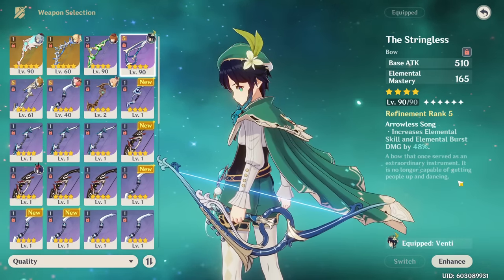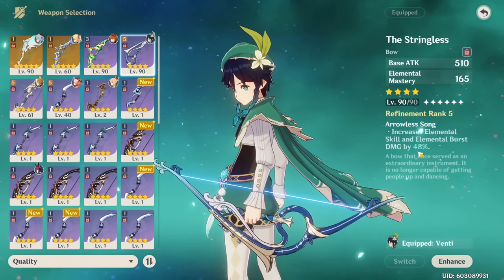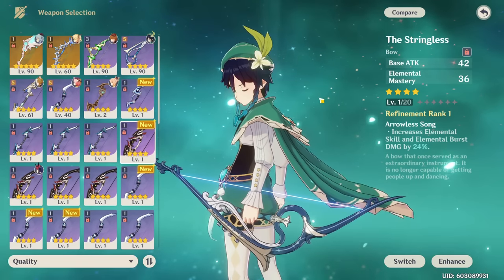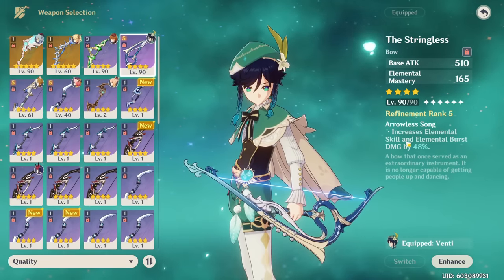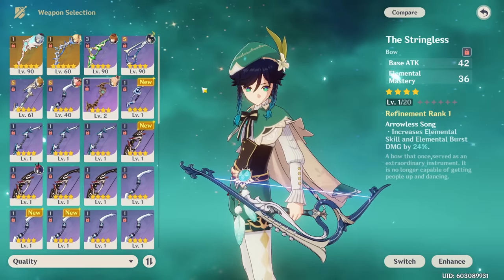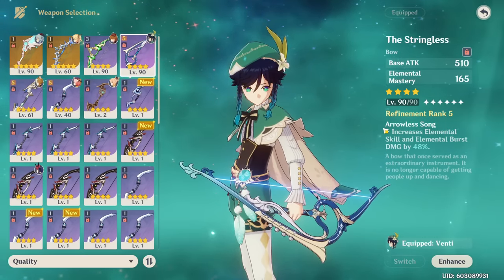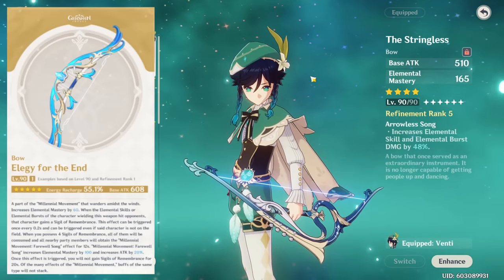For an elemental mastery Venti, a refinement rank 5 Stringless gives you the most damage overall. Even at R1 it is really high up in the DPS charts. I'll show an exact weapon ranking with the math in this section. Stringless gets better with refinement, but even without it's still really good because of the high elemental mastery and amazing effect.